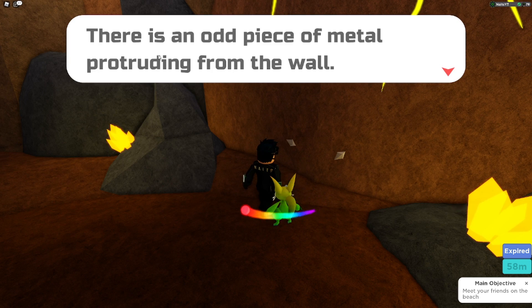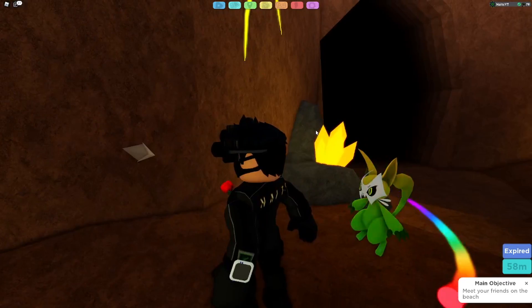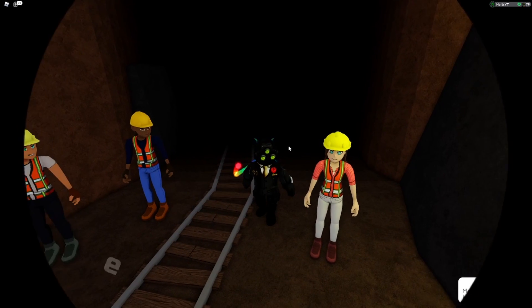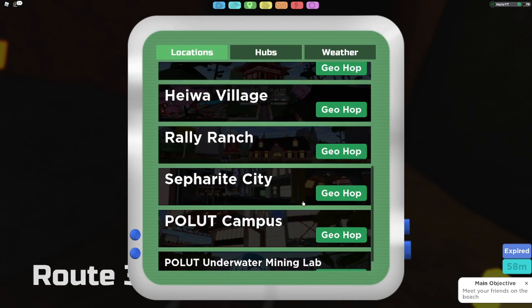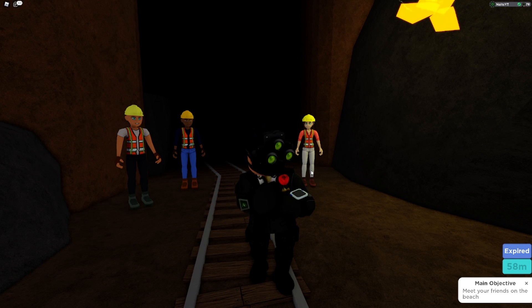If you click them, there's an odd piece of metal protruding from the wall. To trigger an encounter you need to go to Pollute Corp, because you have to fight the Scorbs — they have a small chance of dropping a magnet. Let's head into Pollute Campus.